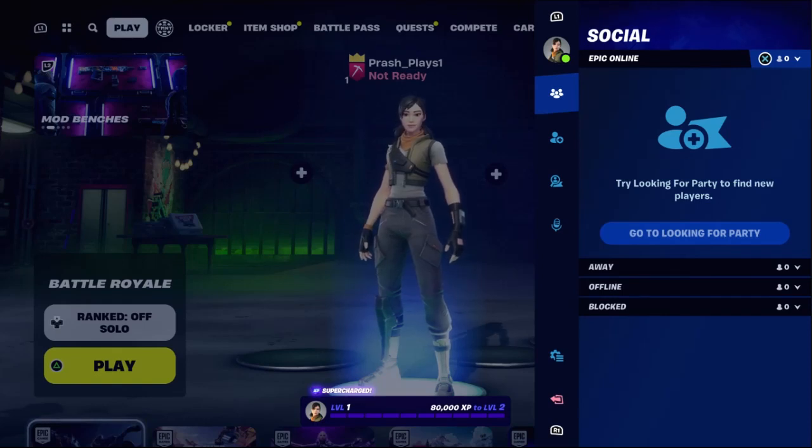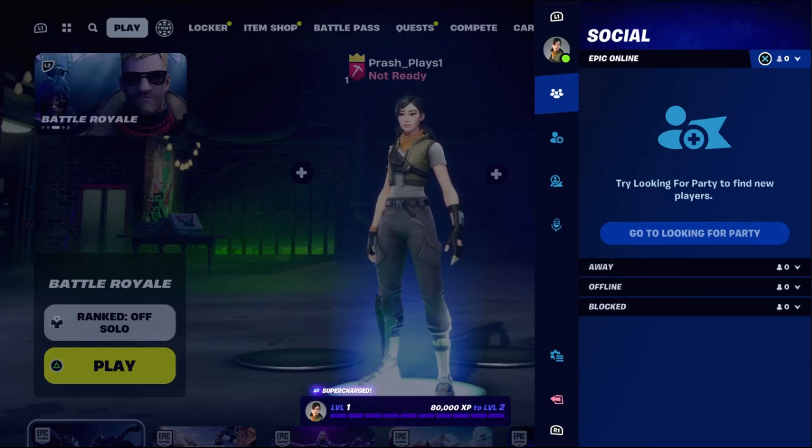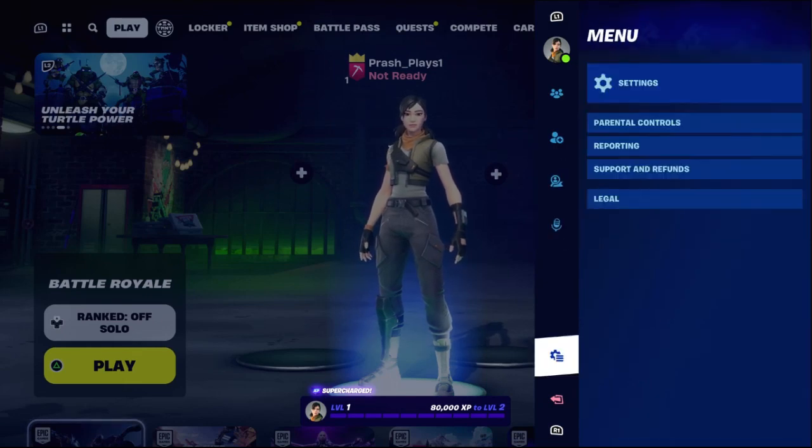Let's fix this issue without wasting any time. I will show you how to fix inverted controls on Fortnite on PS4. In the first step, press the Options button on the controller and then go down to Settings.